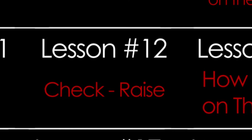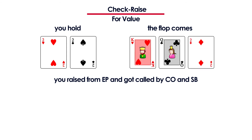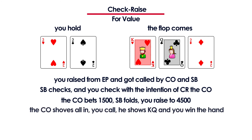In lesson number 12 you will learn about the check-raise. You'll learn that it's a great tool to have at your disposal and how you should use it. For example, you raise with pocket deuces in early position and the cutoff, an aggressive player, calls — so does the small blind. The flop comes king-queen-deuce. The small blind checks and you check as well with the intention of check-raising. The cutoff bets 1500, the small blind folds, and you raise to 4500. The cutoff re-raises all in, you call, he shows king-queen, and you win the pot.